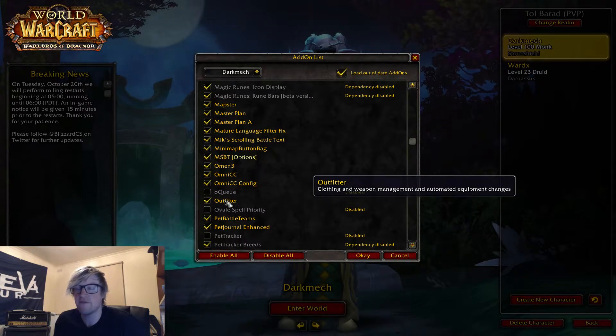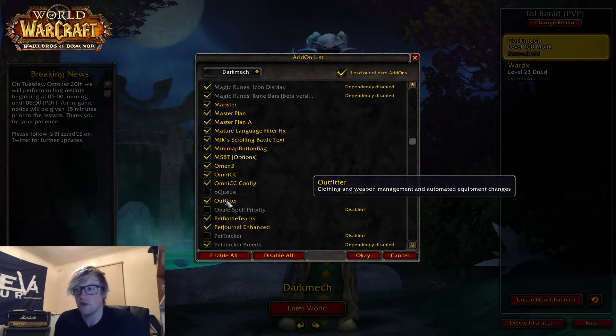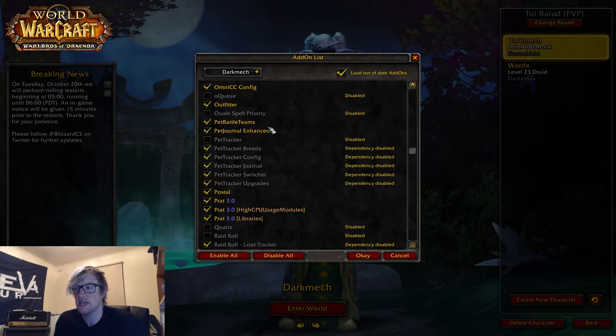Outfitter — I really like it a lot more than the Blizzard standard one. For me it's smoother, it works quicker, and it's easy to make new sets. You can just change your PvP gear, your challenge mode gear, your raid gear — whatever you want to do. It's just a quicker way to change gear.